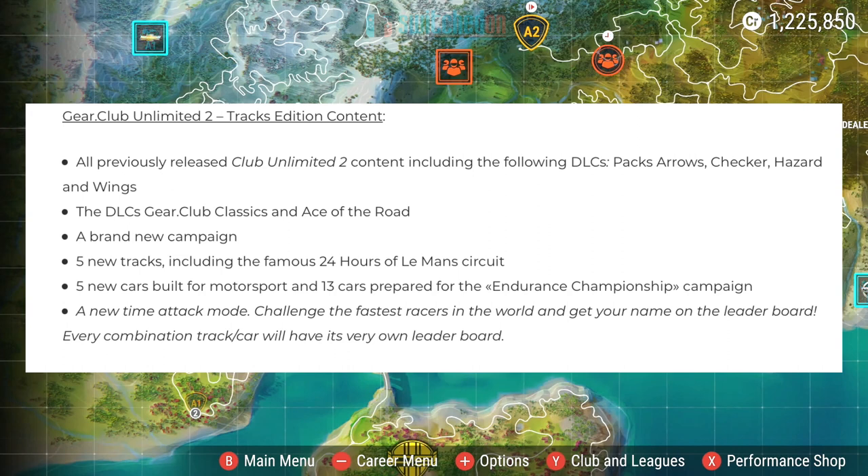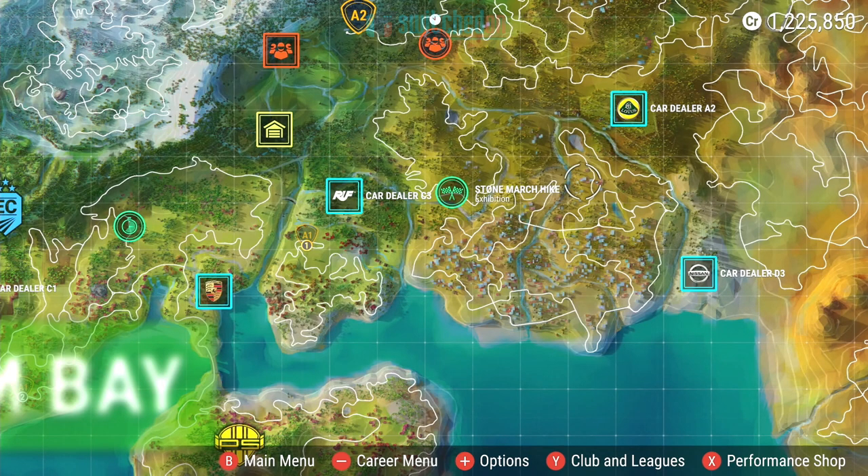The Trax Edition DLC gives you updates to 20 cars to make them motorsport worthy and also gives you some extra stickers to use in your liveries. Then there's the Endurance Championship which is £6.99 and that comes with circuits — a first for Gear Club Unlimited. These are real circuit tracks you can do motorsport racing on. There's also some new cars we're going to have a look at.